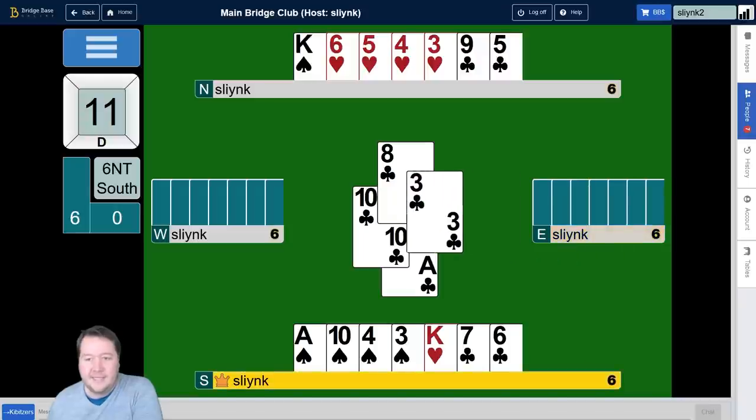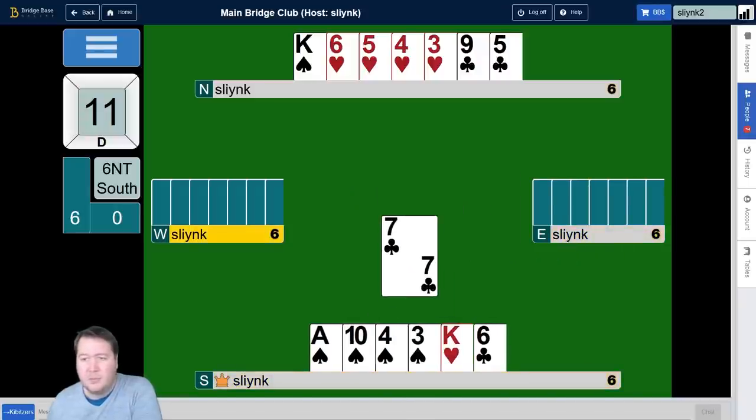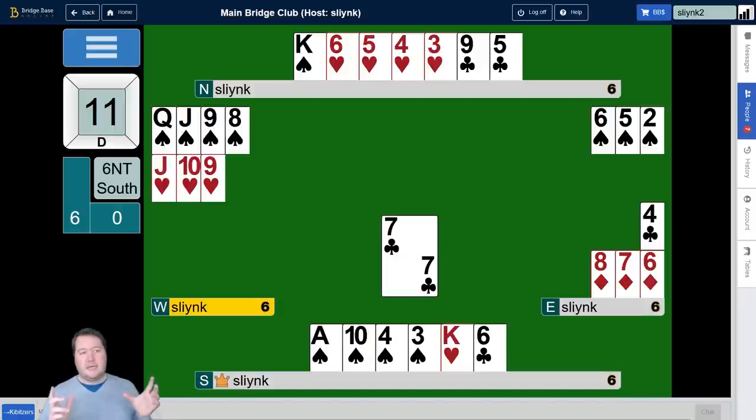At this stage, we can play the final club and I'll open it up to show you what problems West actually has here. They have to make a discard, but they don't know where we're going to be winning this fourth round of clubs. We could choose to play the nine on this trick, or we could choose to play the five. Do we want more entries to the spades or more entries to the clubs? Let's look at what happens either way. They have to commit to where we want more before we decide.